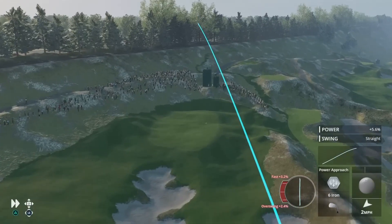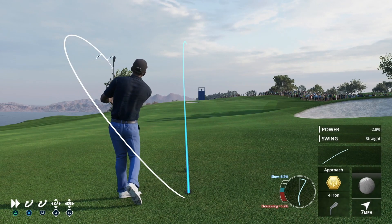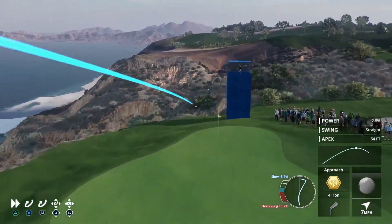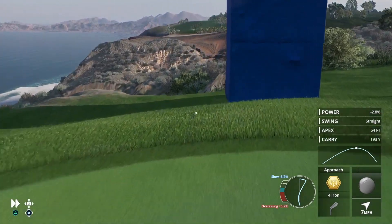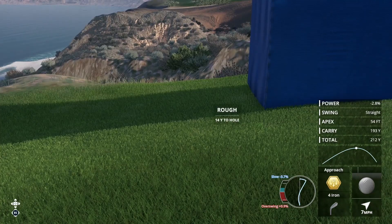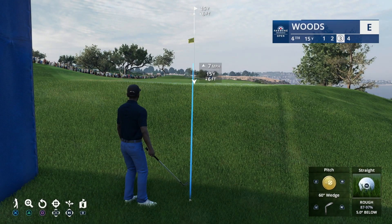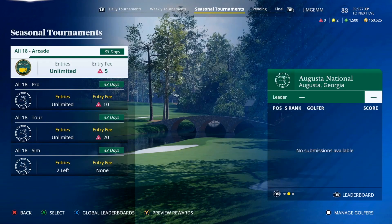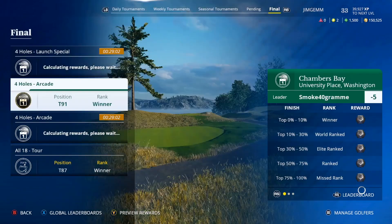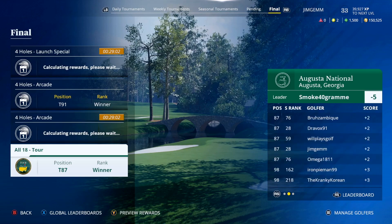About the gameplay and RPG elements: you start off creating yourself a fantasy golfer with very basic skills. As you play more rounds, you'll unlock skill points which can be assigned into different categories and subcategories — from overall power to approach game, short game, and putting attributes. As you progress these skills, you'll unlock and use shot types to help you around the course, from high flop shots that land softly to low spinning shots that check quickly and limit the rollout.